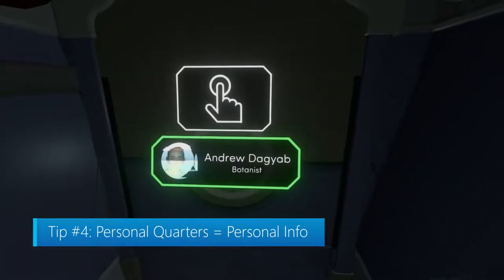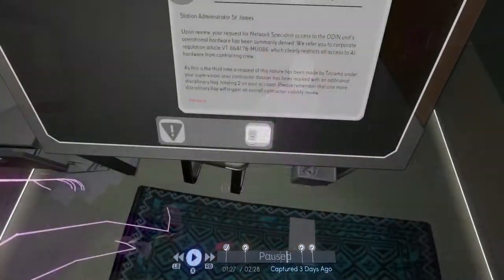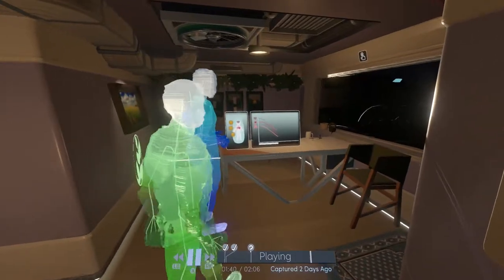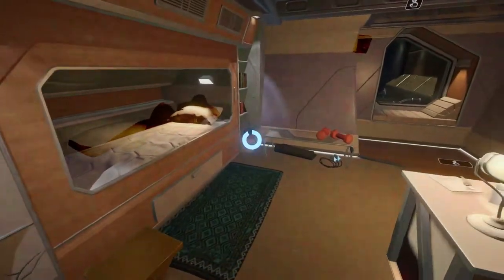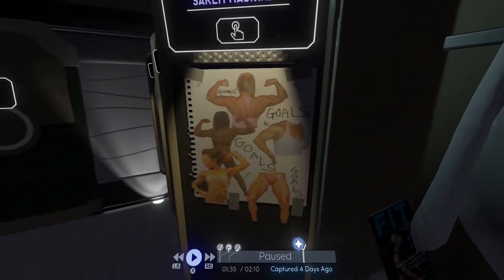Tip number four: personal quarters equals personal info. If you find yourself searching for something tied to a specific crew member, you should head back to their office or personal quarters. Both of these locations can be found in the same area as the crew member's assigned profession. For example, the medical wing contains the doctor's office and personal area, or basically their bedroom. You'll want to be thorough when you explore these areas — it's crazy how much you can learn about someone by digging through their stuff.